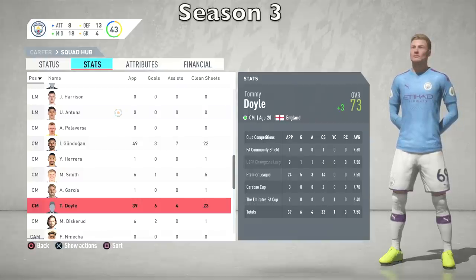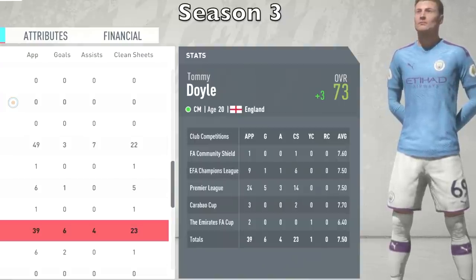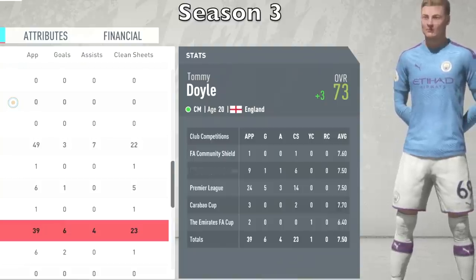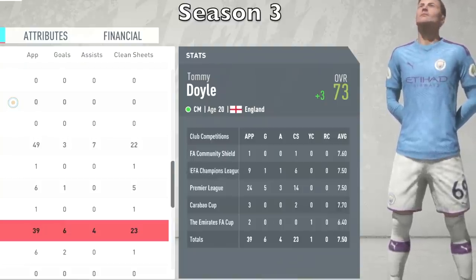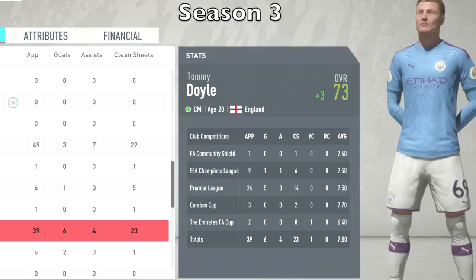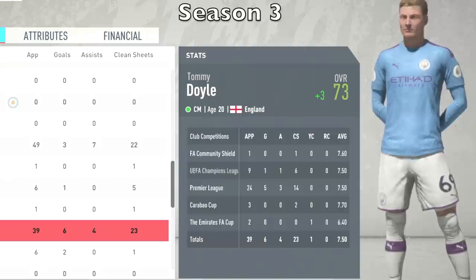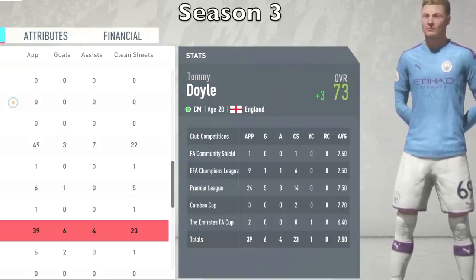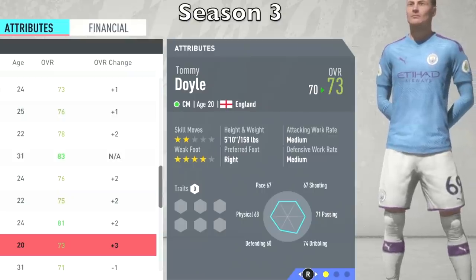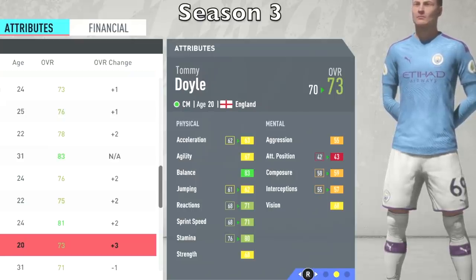We've reached the end of Season 3. Unfortunately he was out for four months with an injury, so it did impact his growth. But he still grew by three — he's now a 73 overall. He scored more goals this season: five goals in 24 Premier League games, three assists, and in total appearances he got 39 games, six goals, four assists with an average of 7.5. In the Champions League he played nine games, one goal, one assist — I think we won the Champions League. At 20 years old he's still got two-star skill moves and a four-star weak foot. A few stats went up this season: acceleration, jumping, reaction, sprint speed, stamina, attacking position, composure, interceptions, and most of the technical stuff besides free kick accuracy. His finishing is up to 71, going up by nine points. His value went up 129% to $8.5 million.